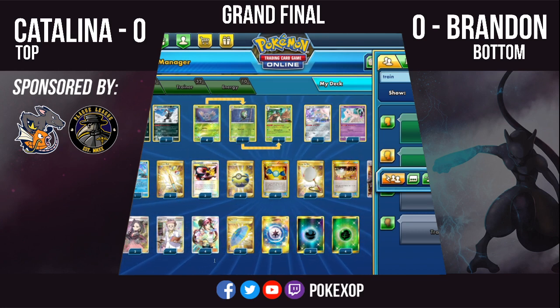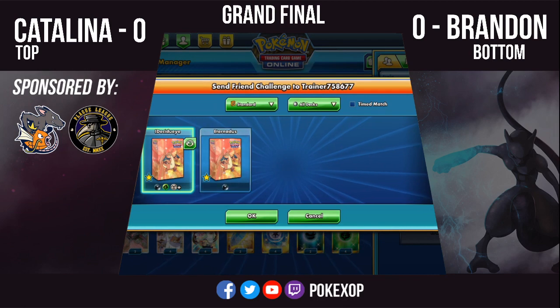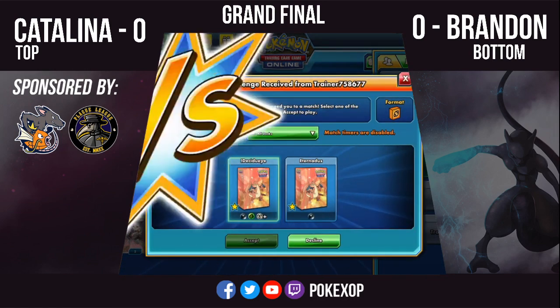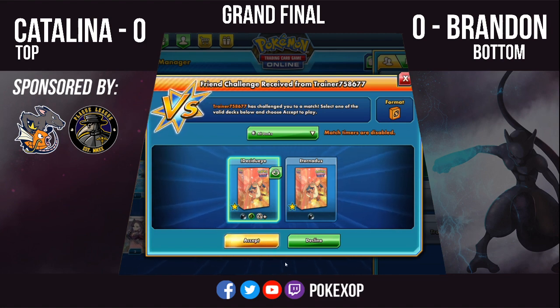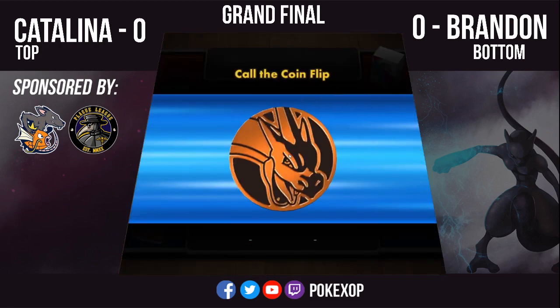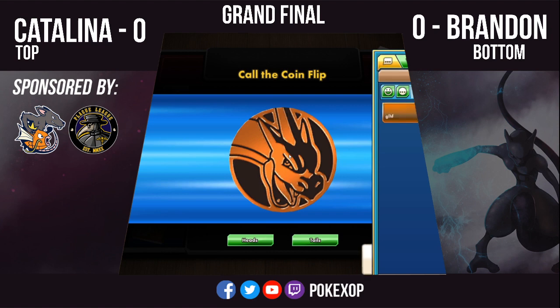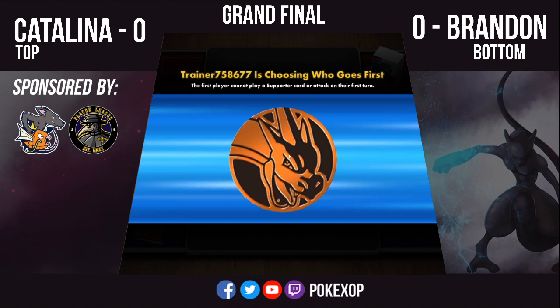It's all down to this — the Rogue Stage 2 deck versus the big boy wanting to be bound. Looks like we're just waiting for Brandon to send the challenge, and here we go. I actually have the Pokemon Epic Remix for this battle. Ladies and gentlemen, let's get started with this grand final. Let's see the coin flip — that's a nice Charizard coin. Brandon loves the coin flip. Let's see if Catalina chooses to go first or second.